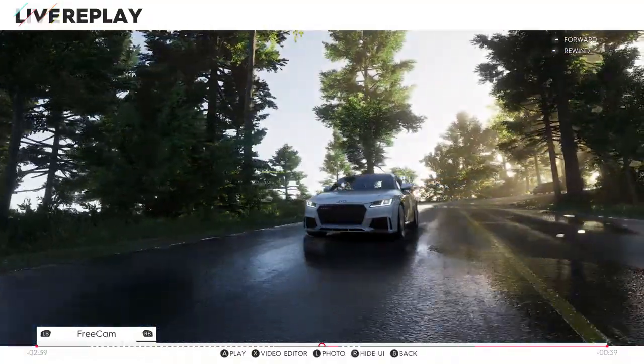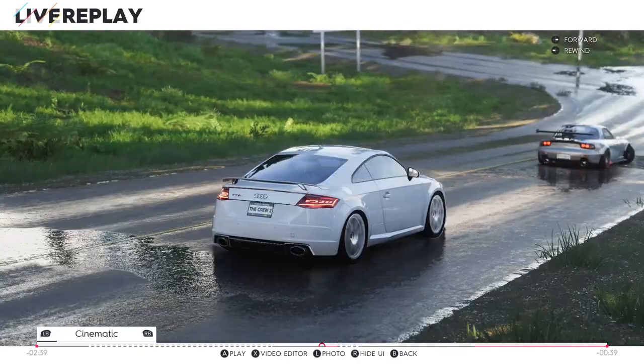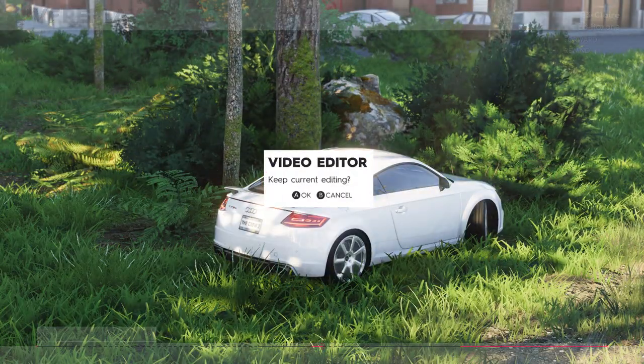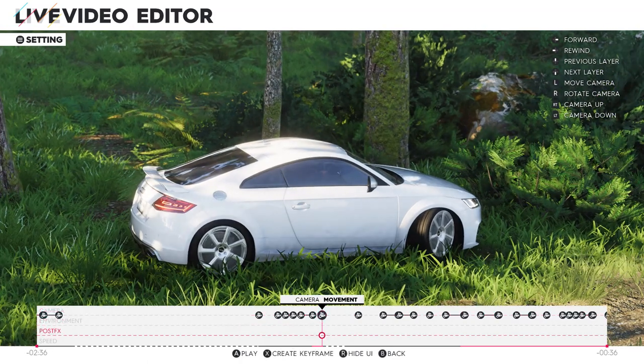The second cool thing — obviously you can change your time of day and weather in video mode as well. There are camera presets but there's also a free cam. What this means is you can go back to the last 10 minutes of gameplay, change the time of day, change the weather, and then track the shot exactly how you want it. Tracking is essentially when you move the camera backwards and the car follows. You can do that in-game at any point. So if you want to do rolling shots of a car coming forward — say you're doing a showcase or a montage — you can follow the car and get those shots. It's really really cool.